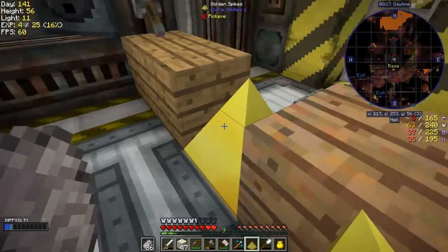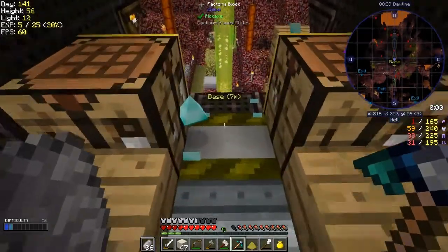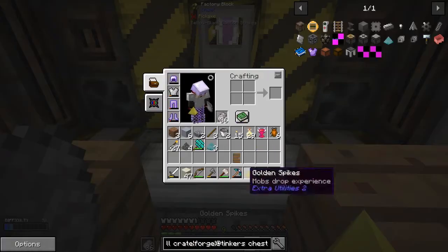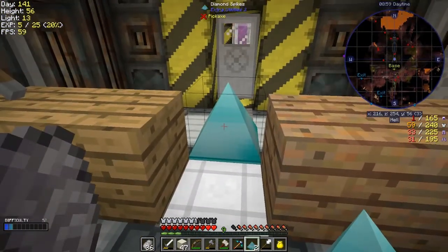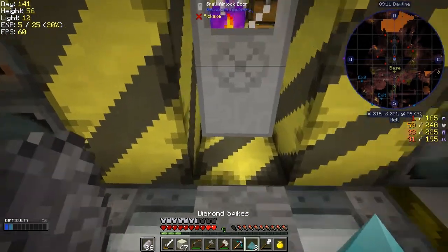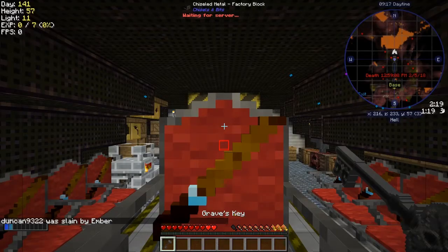Oh yes, it might get stuck in there. Let's pick up these diamond spikes. As you can see, that thing is flying around like crazy in there. Let's get the diamond spikes into my hand and hopefully... I've got to get rid of that one. I don't really want to start an episode doing these types of things. Let's put this back down - yeah, one hit from that thing and you die. I'll just wait to respawn.